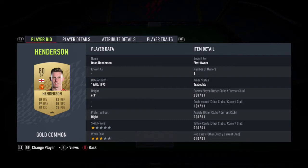We go with Dean Henderson. The fact that he's a non-rare means he'll be very cheap, and to be honest any goalkeeper that's over 6'2" is always fine in FIFA — as long as he's quite tall, that's all you need.